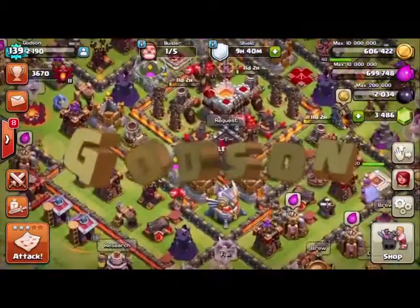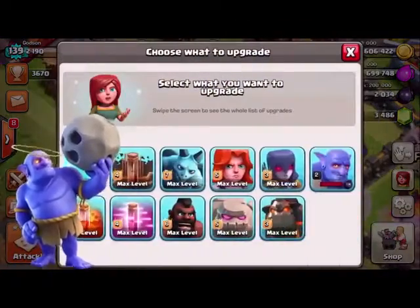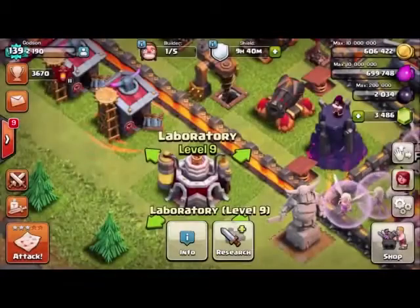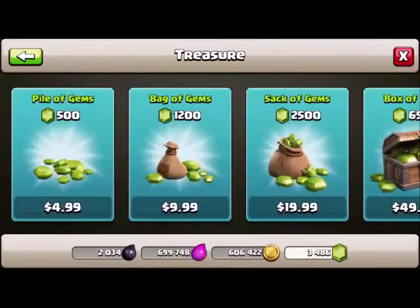What's up, you guys? This is Godson. Welcome back. Today we are doing the holy bowler. Actually, he can't be too holy because we've got to upgrade this guy and I don't have enough gems. So I'm going to have to get into the shop here and see if I can get some gems so I can upgrade him.